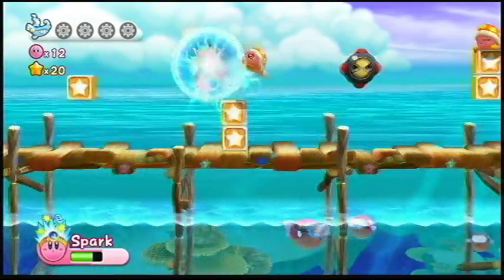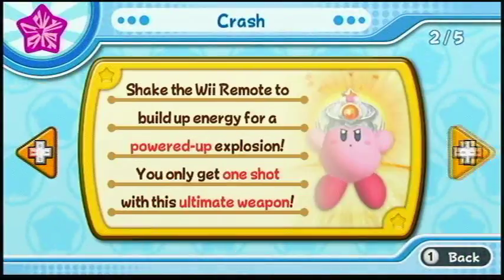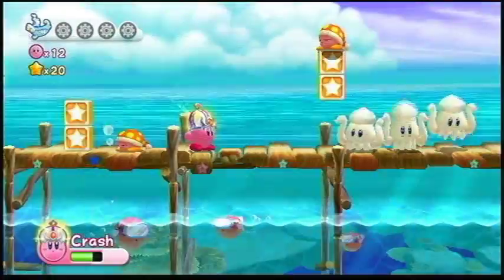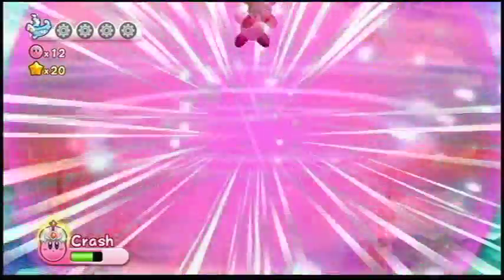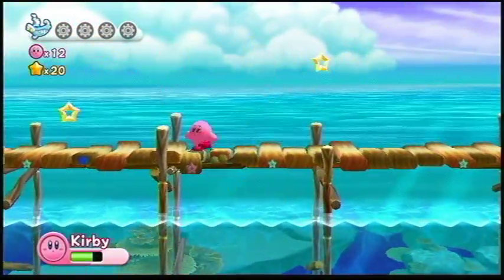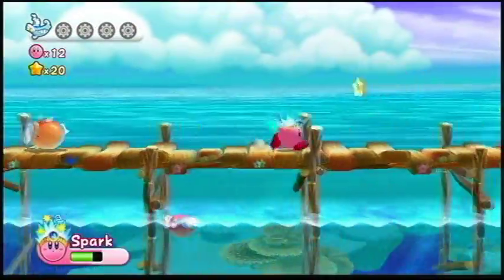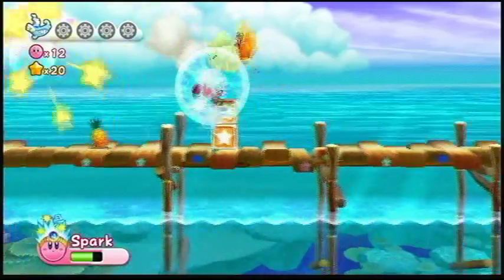Right here — Crash! Shake the Wii Remote to build up energy for a powered-up explosion. You only get one shot with this ultimate weapon — hold one and shake the Wii Remote to full power, and then just slaughter them all. Crash Kirby is basically the screen nuke of Kirby games. Whenever you see that, you'll know you want to pick it up and unleash the power.